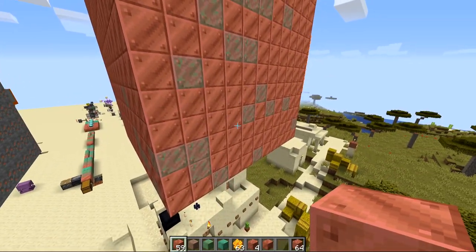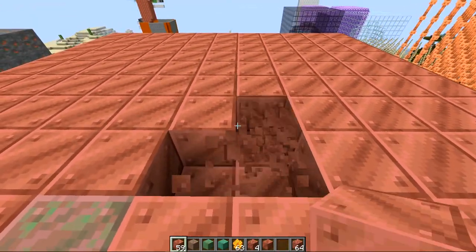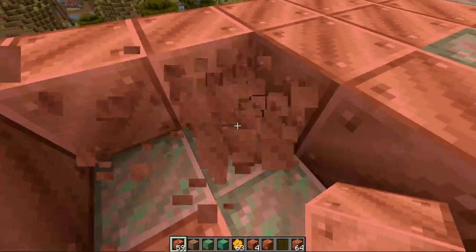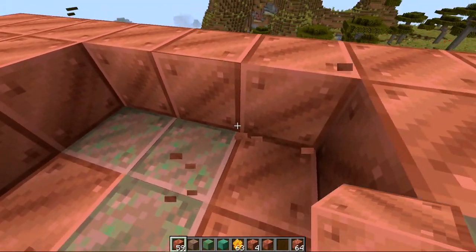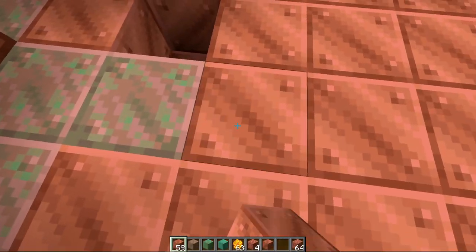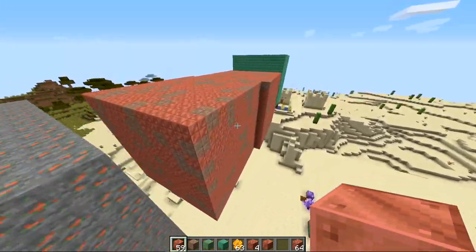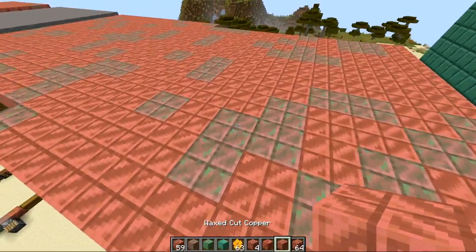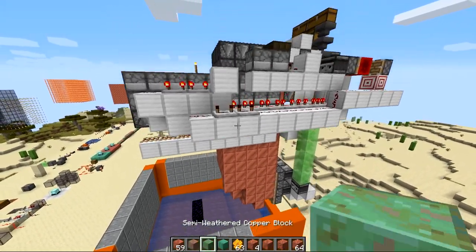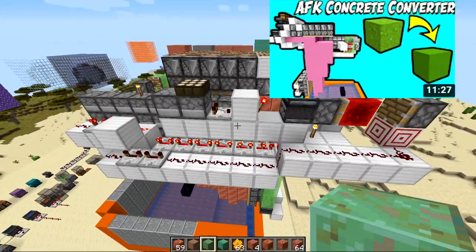The way copper blocks convert is through random ticks. This big square I made a while ago is slowly converting — not just blocks on the outside, even blocks completely surrounded by other blocks on the inside will also convert. There's currently a bug where even waxed variants are also converting, so they'll probably fix that. So I designed this automatic farm to get the lightly weathered and semi-weathered ones — you might recognize this as the concrete converter design I made, modified to work for converting copper blocks.